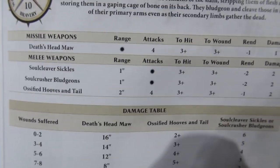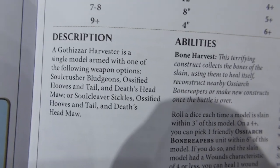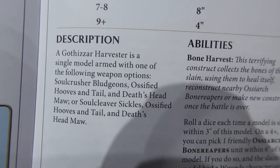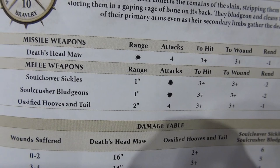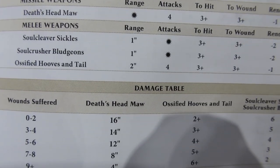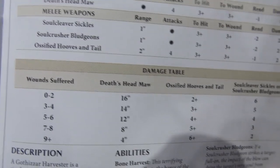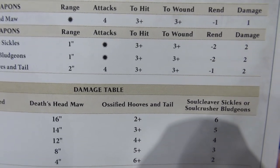The Gothizzar Harvester is a single model armed with one of the following weapon options: Soulcrusher Bludgeons with ossified hooves and tail and Death Heads Maw, or Soul Cleaver Sickles with ossified hooves and tail and Death Heads Maw. If you go with the sickles you get 6 attacks, 3+ to hit, 3+ to wound, rend minus 2, and 2 damage. Or if you go with the Soulcrusher Bludgeons, it's 6 attacks, 3+ to hit, 3+ to wound, rend minus 2, and 2 damage each.